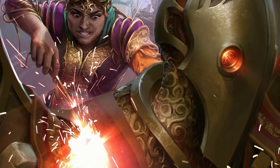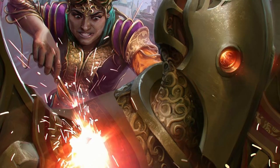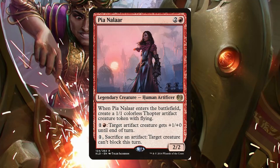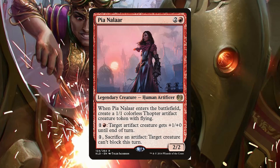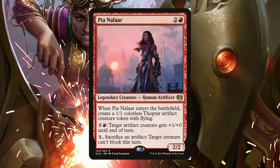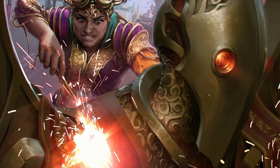Instead of pressuring board states, focus on pressuring the life totals of the players you anticipate will be able to beat you in the late game. It's best to do this with your 3-mana commander and low CMC artifact creatures while everyone else is still ramping. With this deck, you sometimes need to learn to take a few punches. Instead of pointing removal spells at people, just dome them for a few turns with artifact weenies. What are they going to do — block?